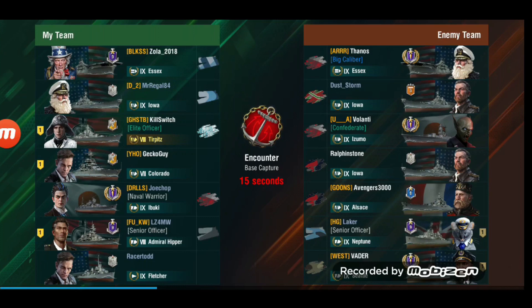And incidentally, one of my favorite ships. He's platooned up in a bit of a failed platoon because GeckoGuy in the Colorado comes in at tier 7 into a tier 9 game — this is why you generally want to match up your tiers. And there is LZ4MW in the Admiral Hipper as the third. If you don't know him, he has his own YouTube channel called The Blitz, and I thoroughly recommend watching it — I'll leave a link in the description below.